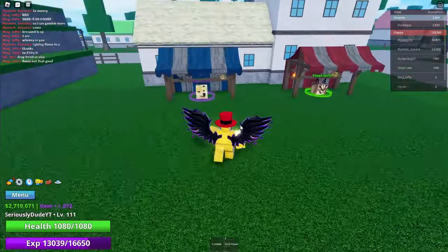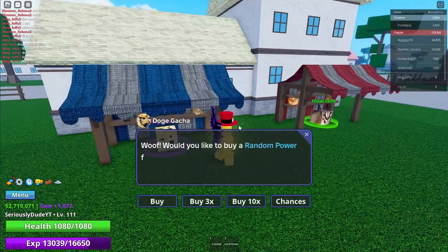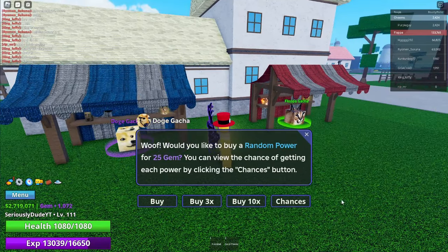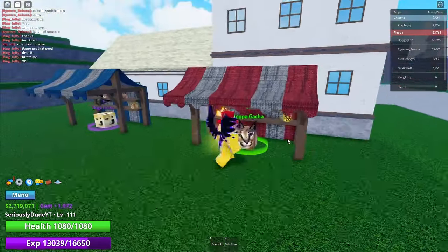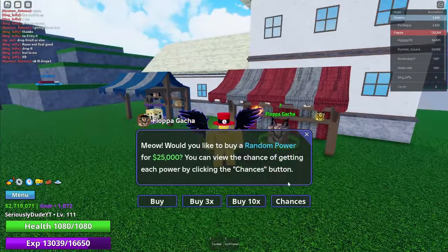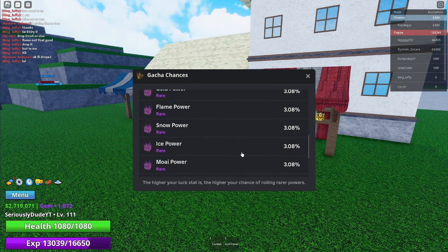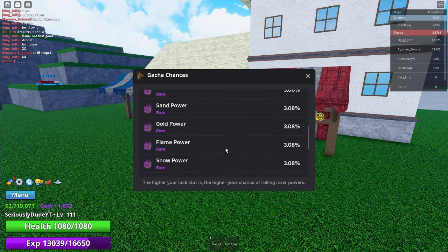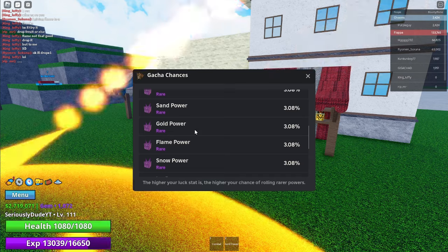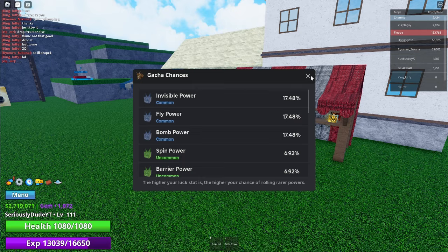The first thing you actually need to do this is the gold power. If you come over here, there is a doge gacha and a floppa gacha. At the doge gacha, you can pay 25 gems for one spin. Or at the floppa gacha, you can pay 25,000 cash for one spin. If we check the chances, it's only a 3% chance to get the gold power from the spins, which makes it a rare power, which isn't actually that hard to get.